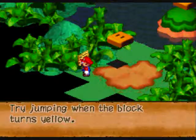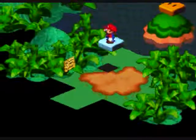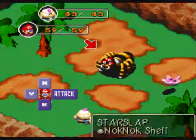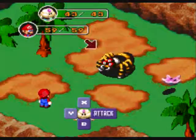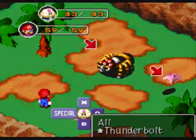Howdy fans, it's Rakuto standing here with another part of this Super Mario RPG let's play. Last time we got here to Rose Way and we're gonna step on these blocks. We're gonna kill this arachne with the new knock knock shell we acquired — it's a new enemy there, as you can see we haven't seen that before.